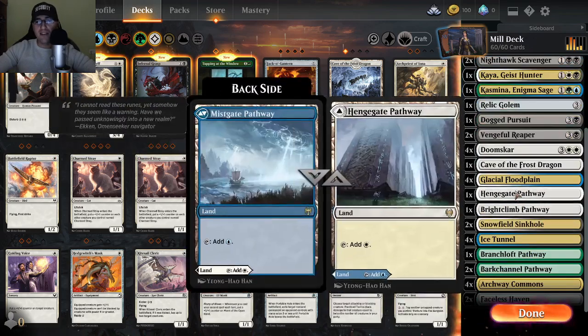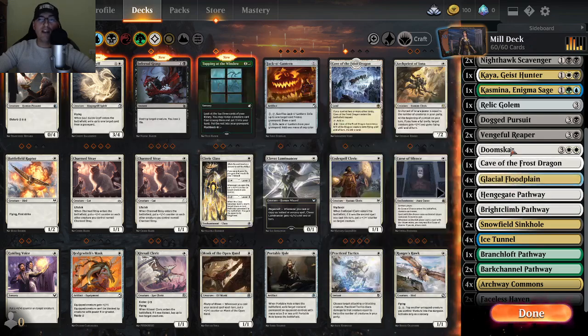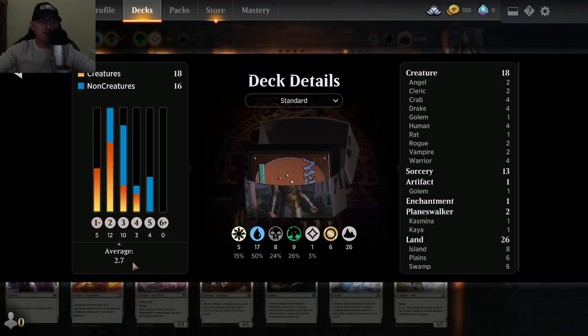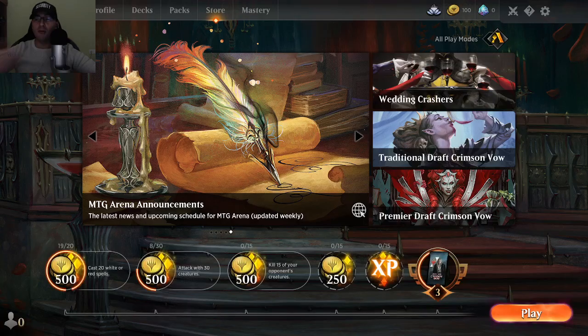I added a bunch of lands including Cave of the Frost Dragon. According to my deck details, I have a 2.7 average mana cost — three is the normal standard — so it's a very balanced deck: 18 creatures and 16 non-creatures. The majority of my cards are blue, then equal amounts of green and black, with just a bit of white.